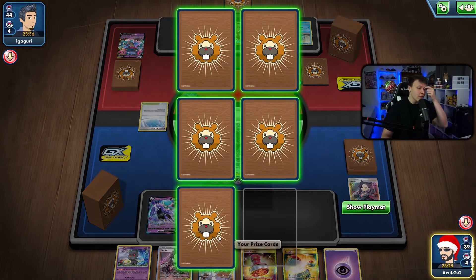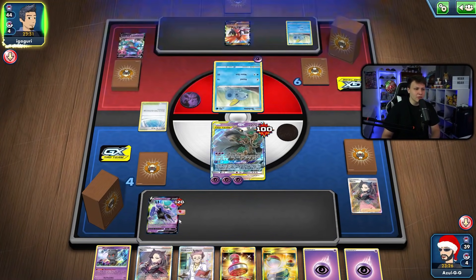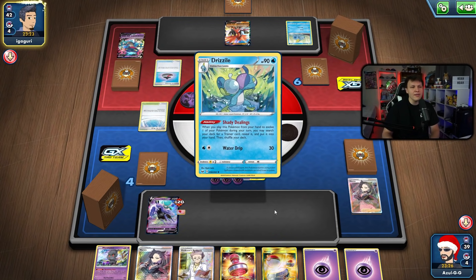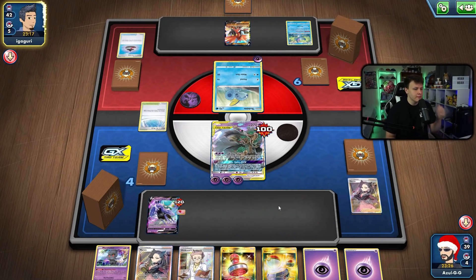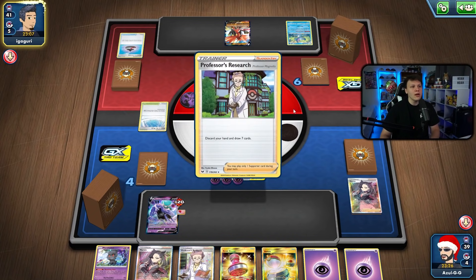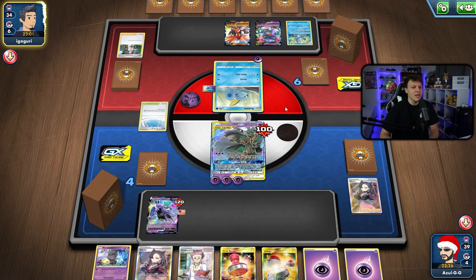There's a Research off the prize cards — perfect. This makes me wish I had attached my energy for turn since there was a Research there in the prizes. They find the Evolution Incense off the top — here comes the Drizzile, and I'm assuming Research is going to make its way into their hand. They're definitely behind right now — I'm feeling like we're in a good spot even though my opponent has drawn out of their dead hand. We do have a Marnie in hand too, so we can reset their hand, hit with Night Watch again.